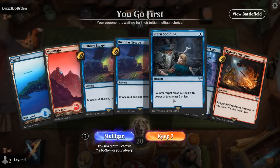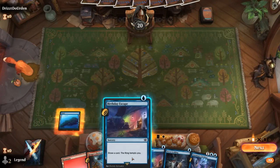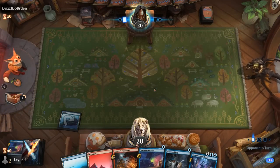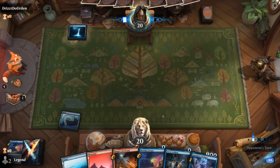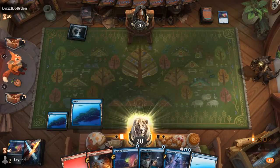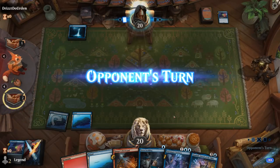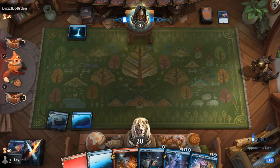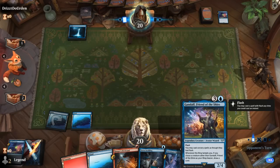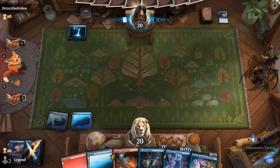We're on the play and our hand seems fine — lots of cheap cantrips. This turn I'm scrying; I'll maybe keep up counterspells next turn. Boromir does the same. Let's just keep cycling to find a Gandalf. If we can amass an Orc and then use Gandalf to draw extra cards once we find more Tempted by the Ring effects, that'd be great. We've got a Firebrand to do exactly that.